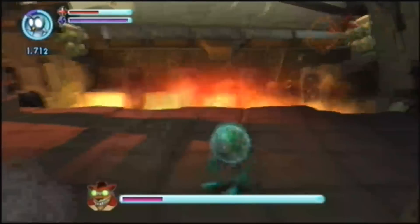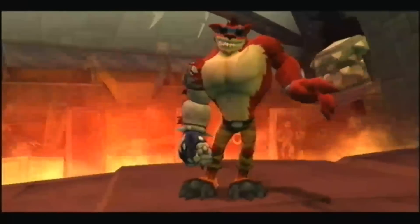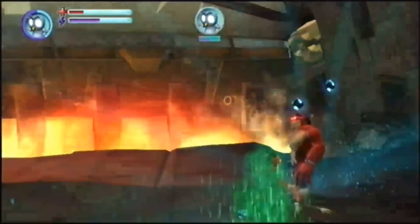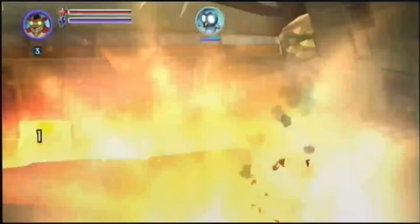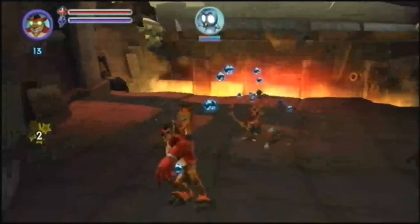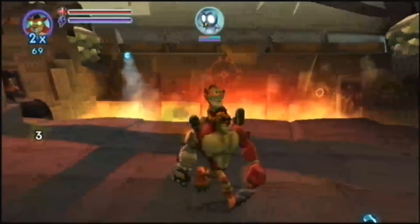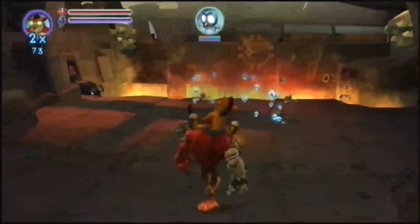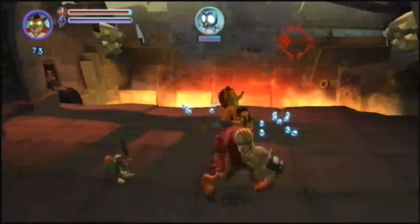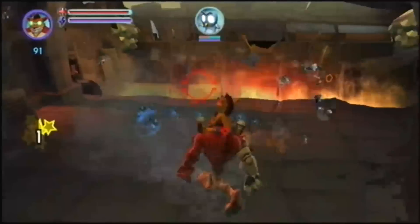Yeah. Done. But of course, now that we got him low, we can take him. Yeah! We gotta use Crunch to defeat Embryo, and his attacks are just awful because he just throws stuff at him. We gotta break the glass, so when Embryo comes, we just shoot him. But of course, we must not lose Crunch.